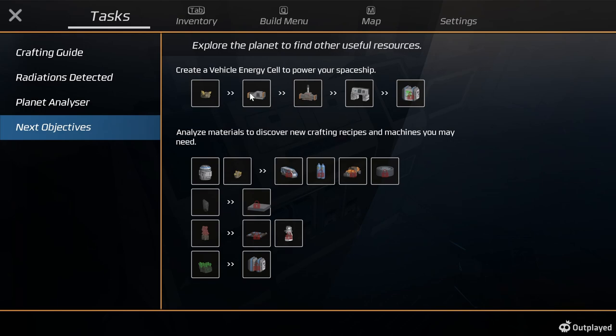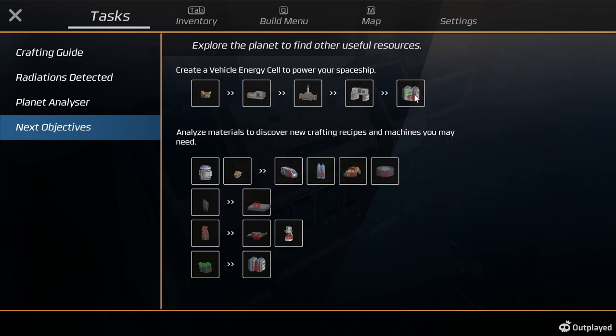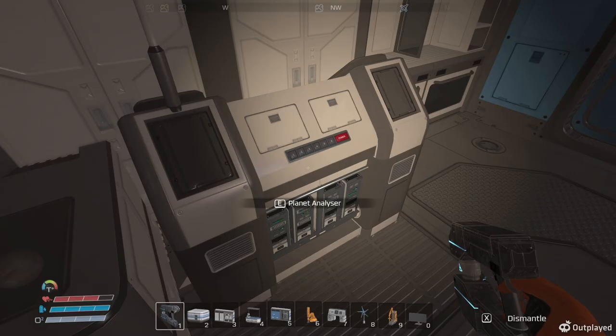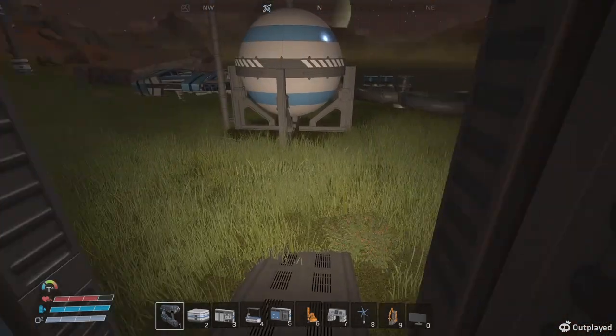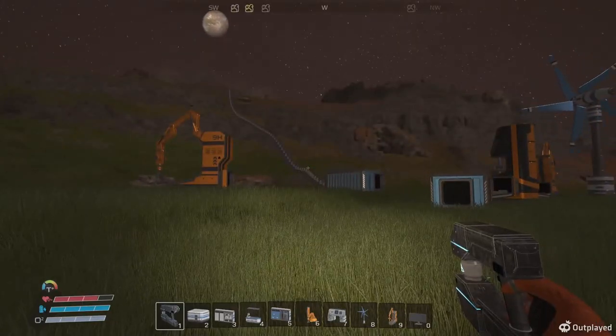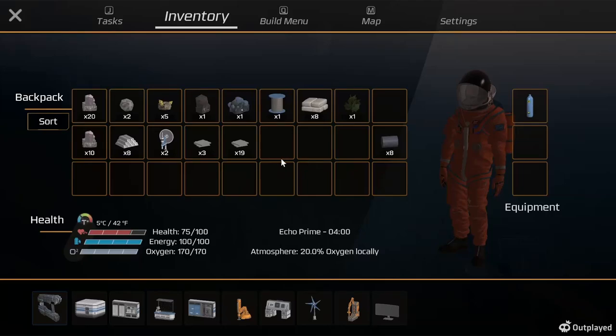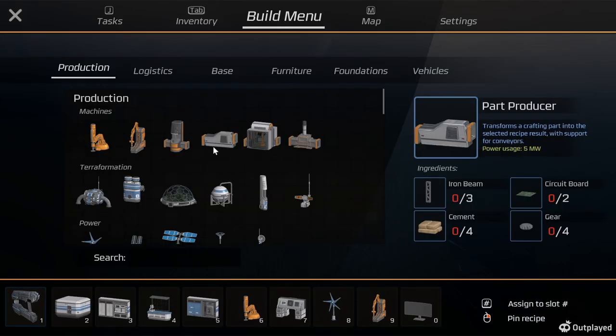So I still have to build - let's see, powering the spaceship is still locked. I need to be able to produce sulfur. Let's take a look at the build menu - it shows us that we need to make one of these transfer assembly machines.